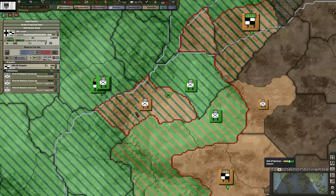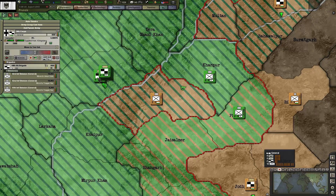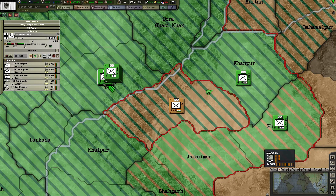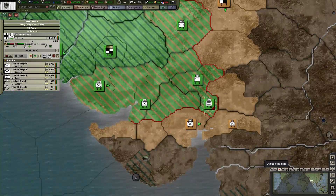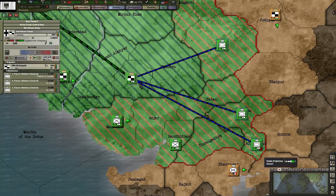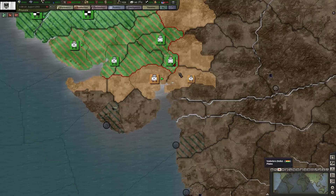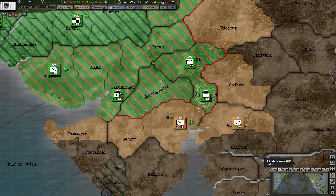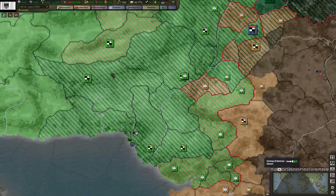Back to India - this guy is now surrounded. Attack in this way and in this way. We got supplies back down here, so the armored core can move forward as well.